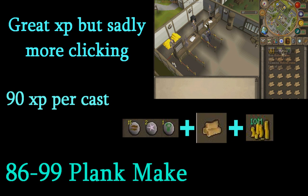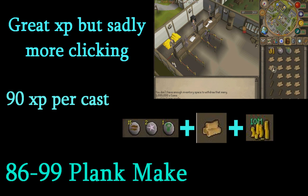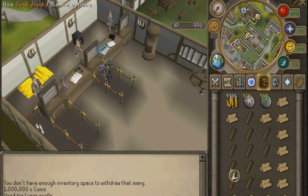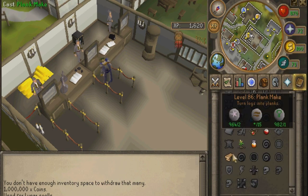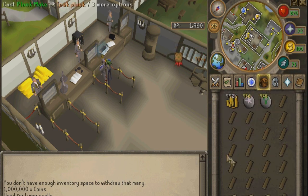Plank make runs from 86 to 99 and gives 90 XP per cast. What you need is 15 earth runes, two astral runes, one nature rune, a log to make planks, and some cash. In the demo you can see I'm clicking the spell then clicking on the log. It's pretty easy but you do have to watch the screen — it's not AFK, you have to keep clicking. You can sometimes make a little profit back, though GE prices change.